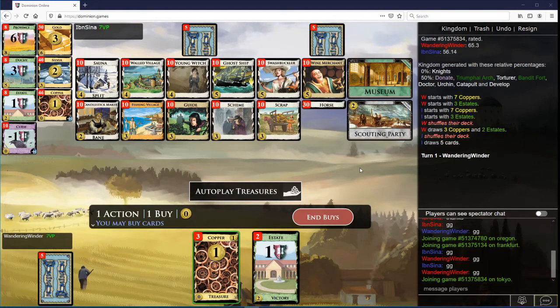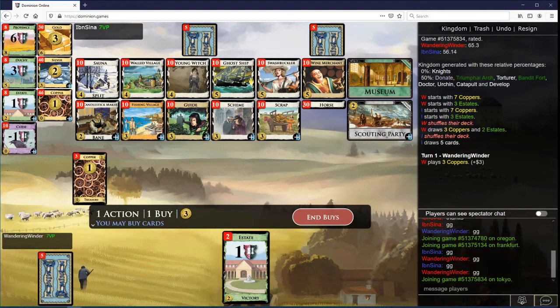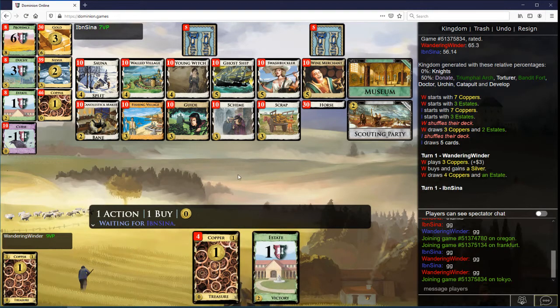Wandering Windor here with more Dominion. Well, you can draw here with the villages in the draw. The thinning is kind of bad — there's just Scrap and Sauna stuff. Guide helps against Ghost Ship. I think I'm in for Sauna Silver actually, just because it's the best trashing.